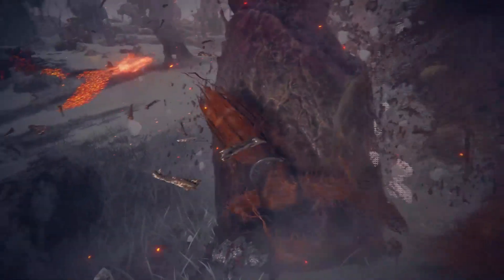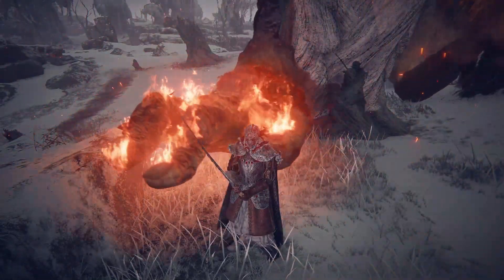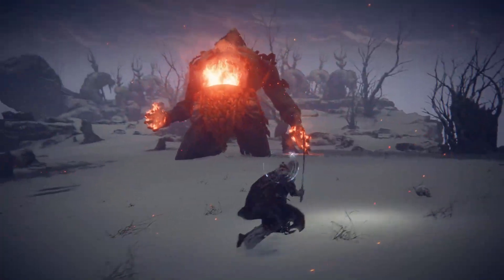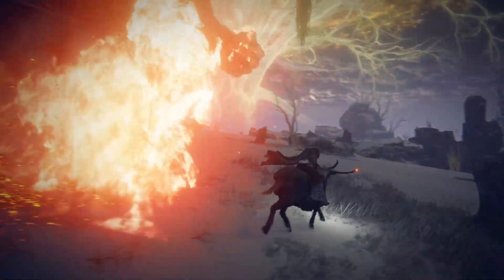After bouncing off the terrain, it can redirect and hit the player from a bunch of different absurd angles. If you have time, you can call Torrent and travel up and to the right to circle around this attack.